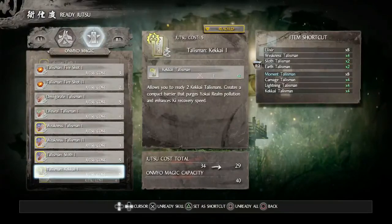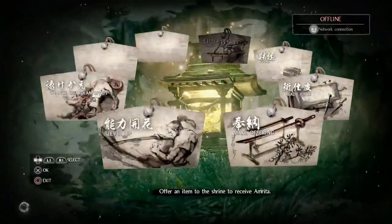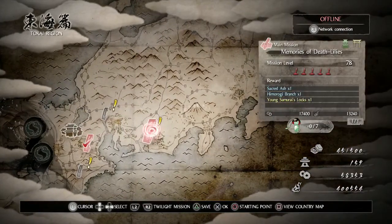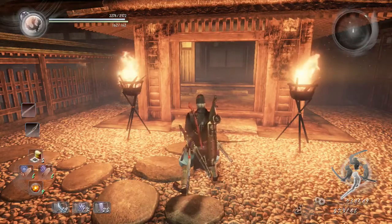On the next video, the mission we're going to is called Memories of the Death Lilies, and the boss we're fighting is named Ogris. We'll also be fighting all the kodamas in the Iga's Escape, and this is on new game plus.